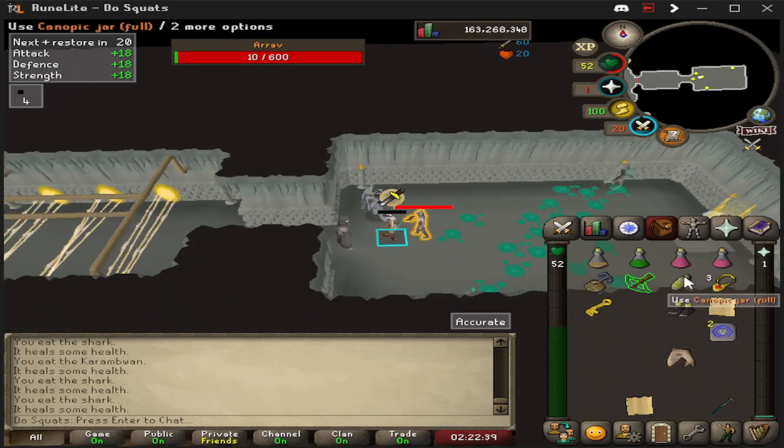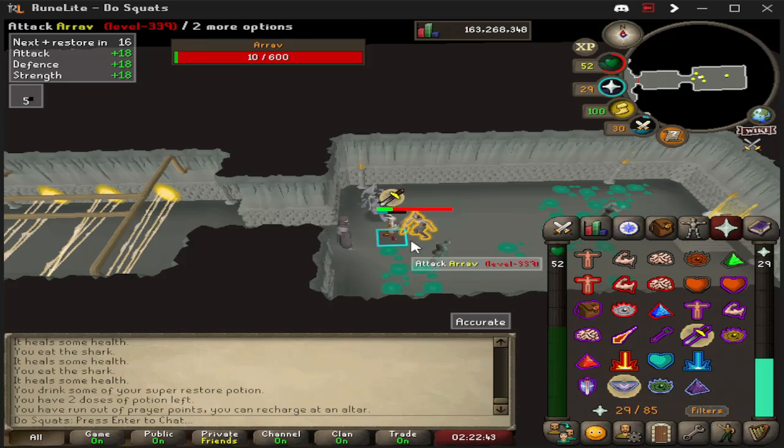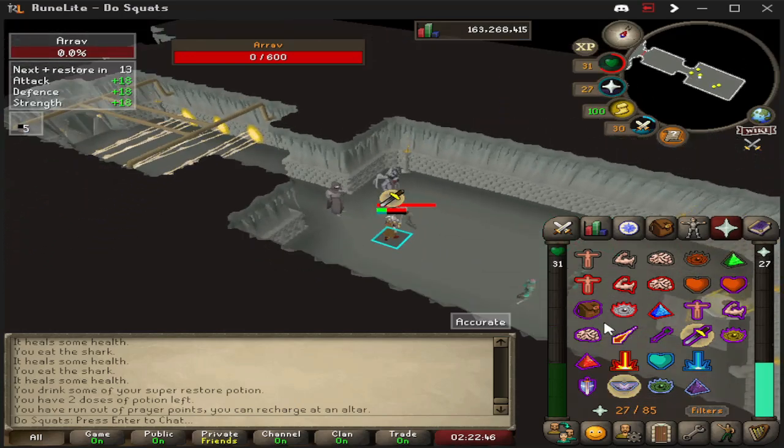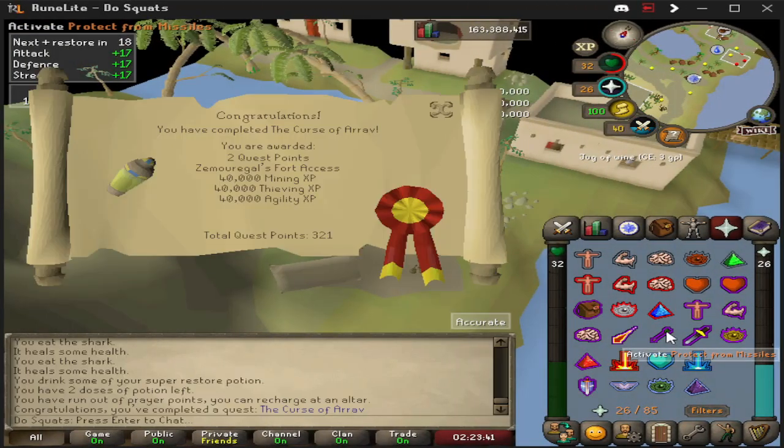Pretty easy peasy, nothing too crazy. Just watch the venom tiles, watch the boomerang — don't be like me, I just love taking the boomerang damage. And he is down. Congratulations, you have completed the Curse of Aerov. Hopefully you can get back to your quest cape like I just did.